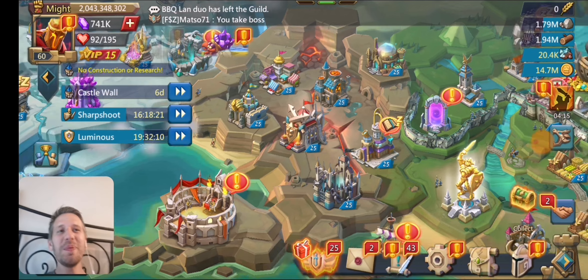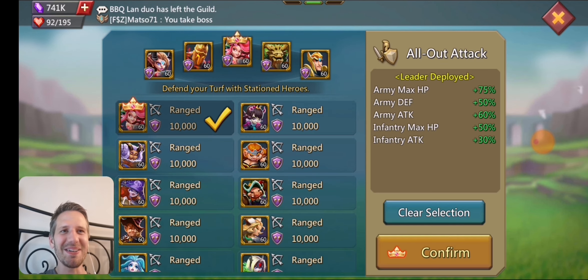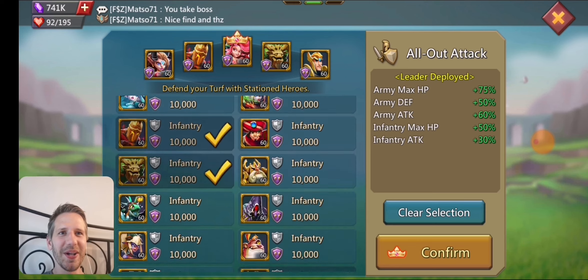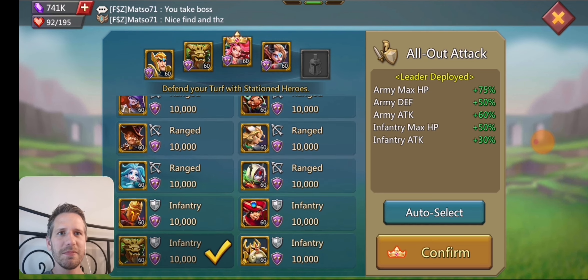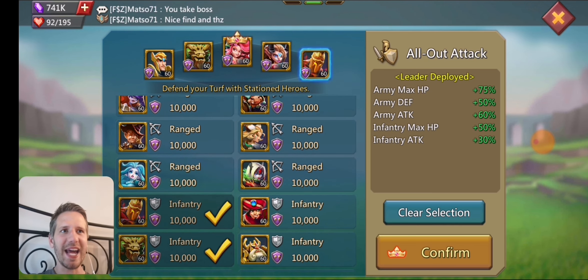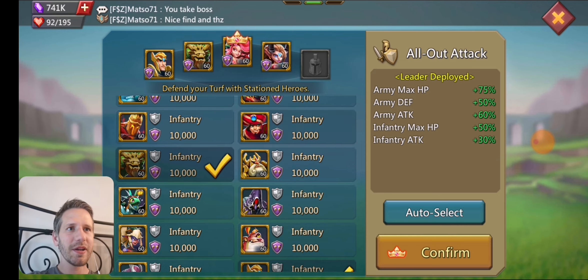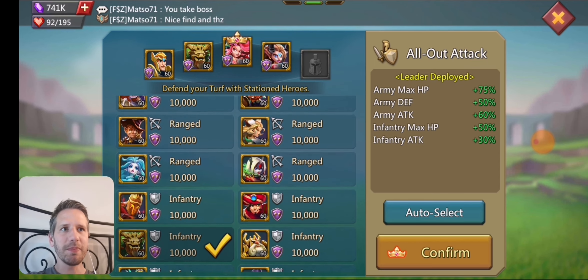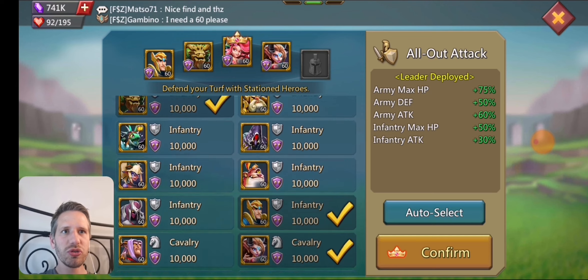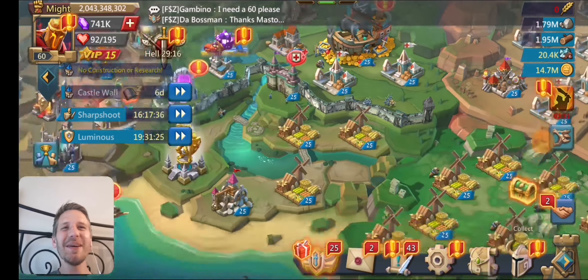Hope you guys enjoyed it. His wall is pretty set up as well — he's got 5 familiars. Wait, why is Magmoid on the wall there? That shouldn't be on your wall — it was probably his leader and I didn't switch it out. Let me throw another infantry one on there instead. There you go — we'll just put that infantry one on there. That wall slot wasn't doing anything anyway.